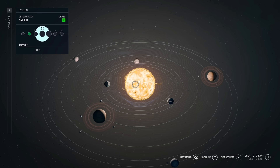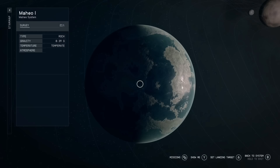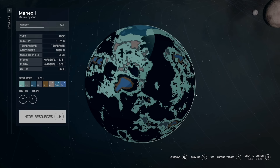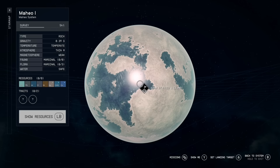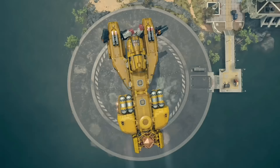Once you're in the Maheo system, go to the first planet in its orbit and you're going to notice there should be no locations on this planet. Go ahead and fly to that system and scan it. For some reason this location only shows up once you scan the planet, which is very odd — I can't remember any location that appears only after scanning.